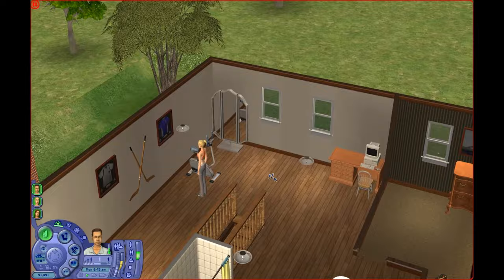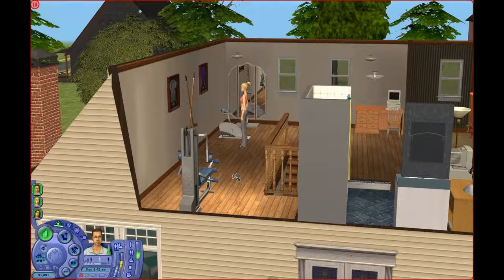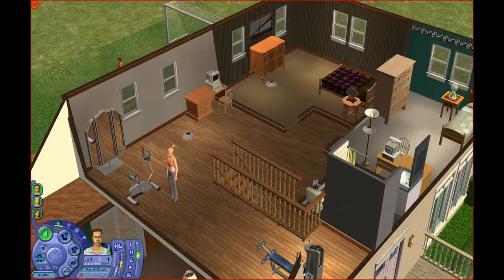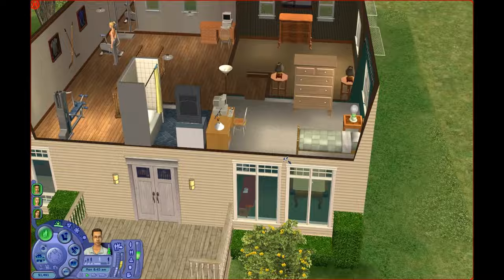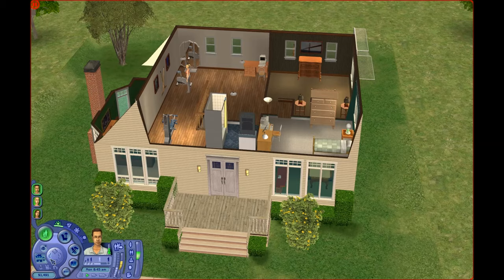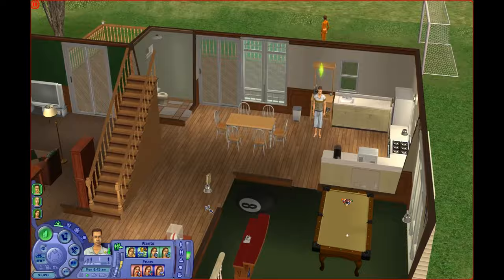The top floor is filled with exercise equipment. We've got a bike with a mirror right in front of it, because you always need to be watching yourself while you're working out. We also got the workout machine in the back. We've got two bedrooms — this is obviously the parents' bedroom, and then this is Violet's room. Single bed, and she has a computer. They all share the upstairs bathroom. So that's pretty much the house — it's small but quite nice.